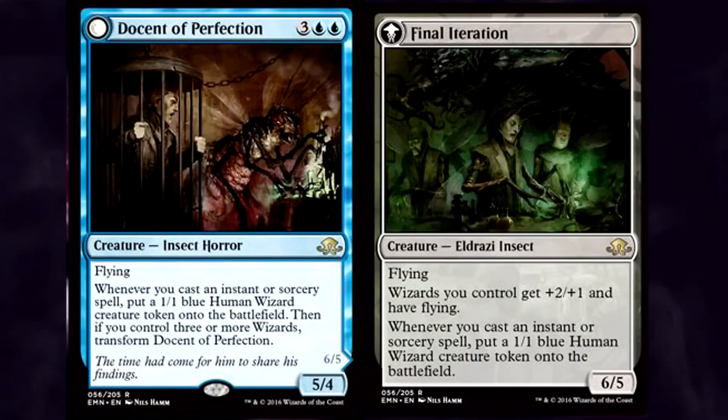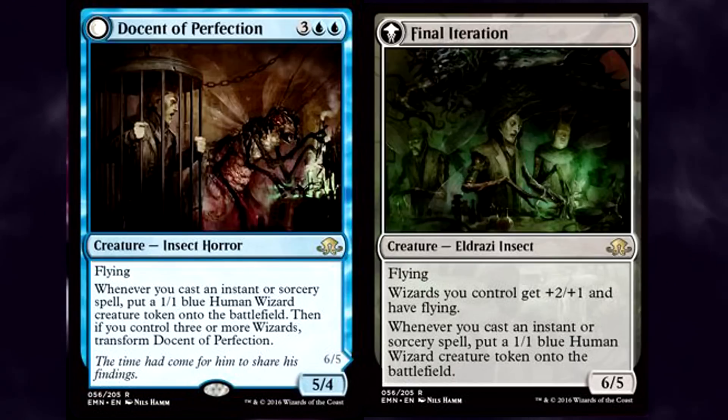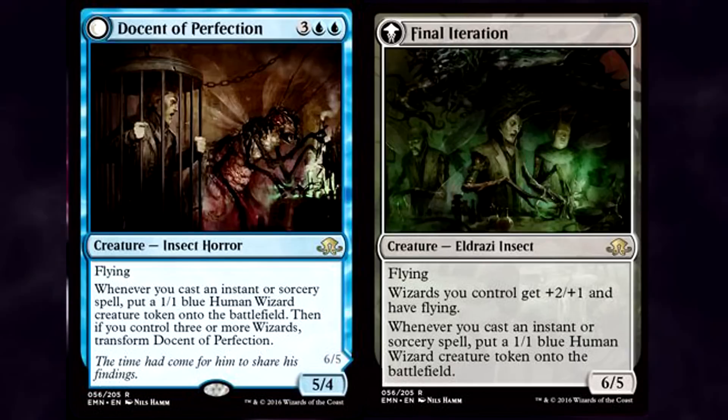It becomes Final Iteration — a 6/5 flying Eldrazi insect. Wizards you control get +2/+1 and have flying. It also keeps its ability to generate 1/1 wizard tokens as you play instant or sorcery spells. It seems the transformation to its perfected form has become permanent, and now this insect wants to share its gift with other wizards.